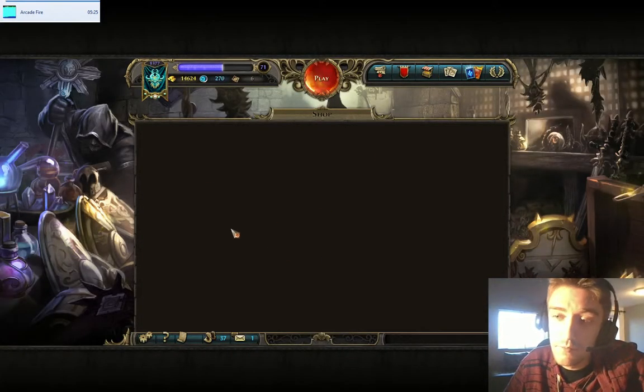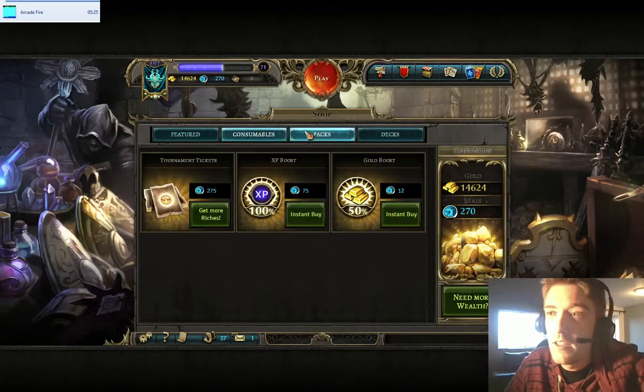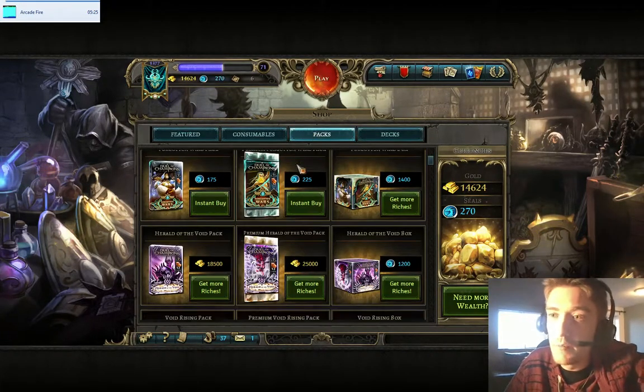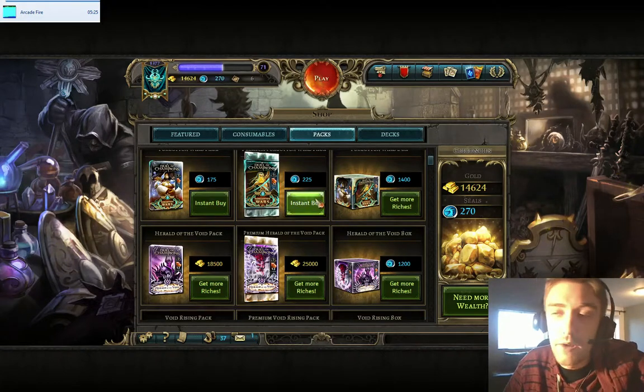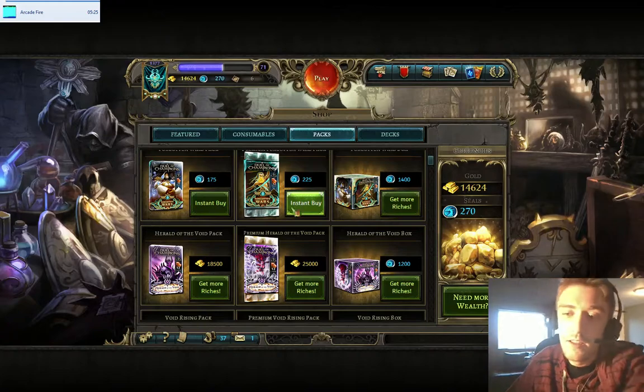These tiers only require gold, which is much easier to earn compared to seals. So try to save your seals for the latest expansion, since that's the only way to get those cards — or use them for Swiss tournaments. That's how to be efficient and get a good start in this game.